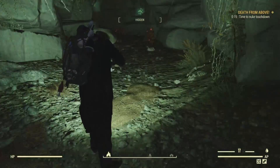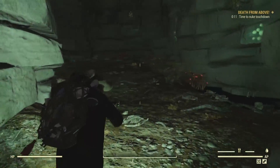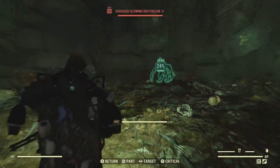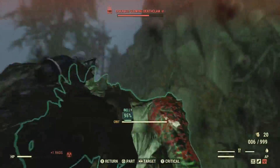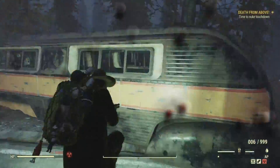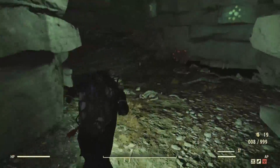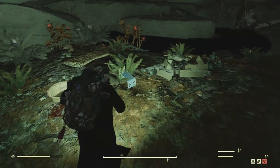Our next collectible is the magazine, located inside the cave next to the campfire. Come in here, but just be careful — a deathclaw may spawn. All right, so now that we've taken care of the deathclaw...